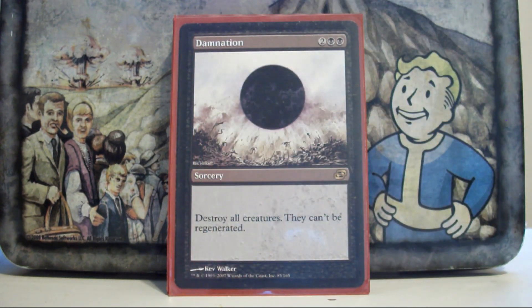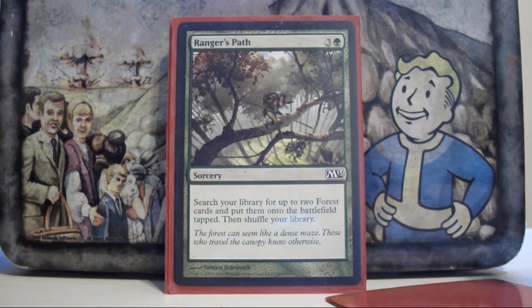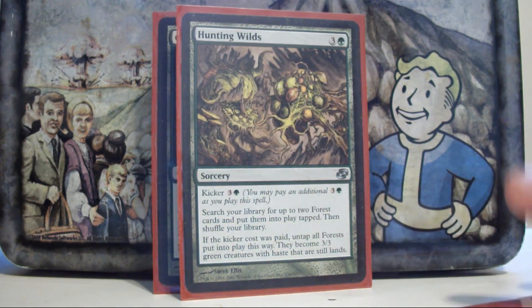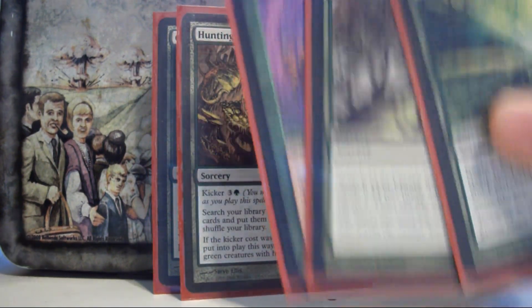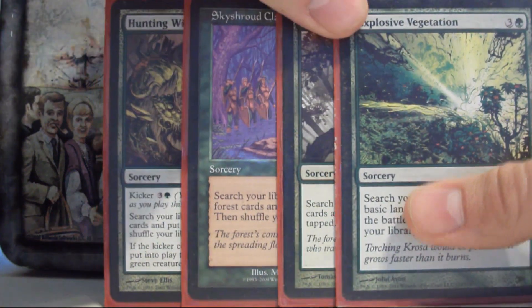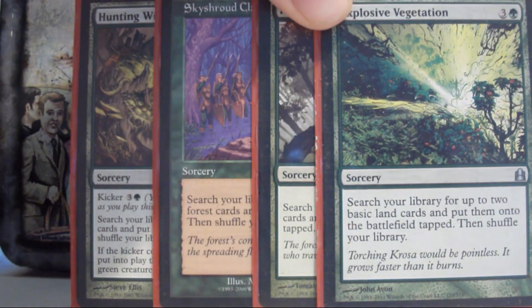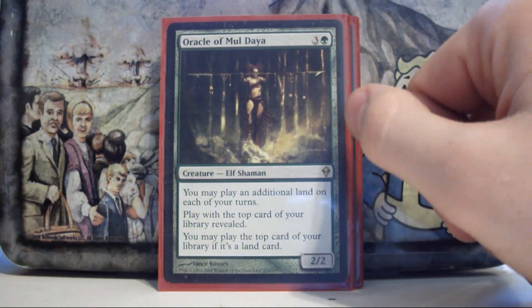There are two Wraths in the deck — Toxic Deluge and Damnation, because sometimes you just need to blow up the board. I've also got a big chunk of ramp spells: Explosive Vegetation, Ranger's Path, Hunting Wilds, and Skyshroud Claim — four 4-mana 'get two lands onto the battlefield' spells. The ones other than Explosive Vegetation get me Forests, which lets me go get my dual lands, shock lands, or basic forests. Oracle of Mul Daya is ramp and fixes my draws — it's kind of pure card advantage.